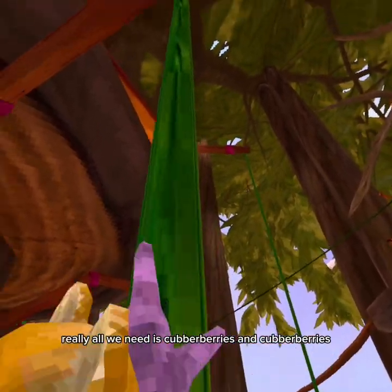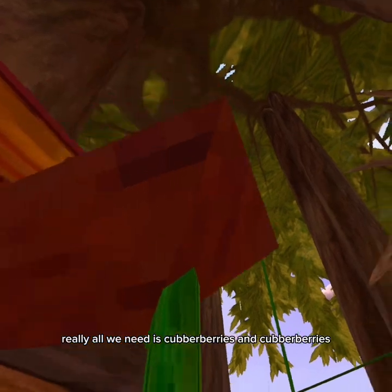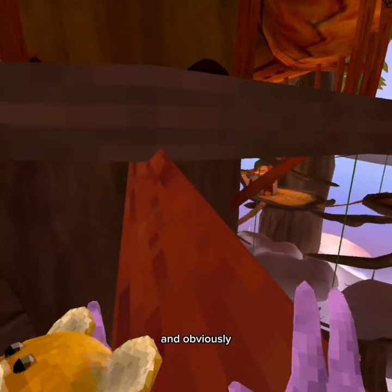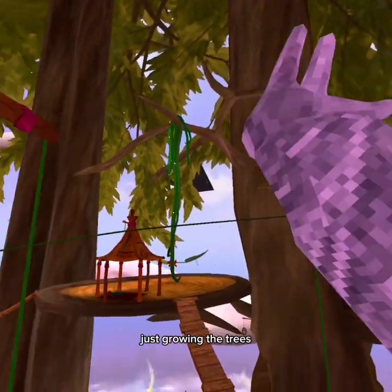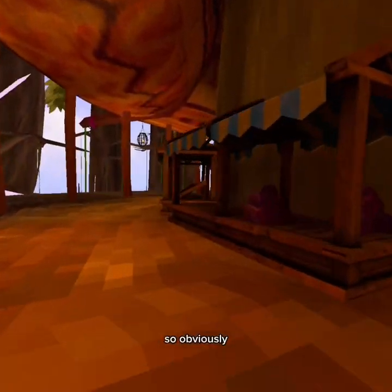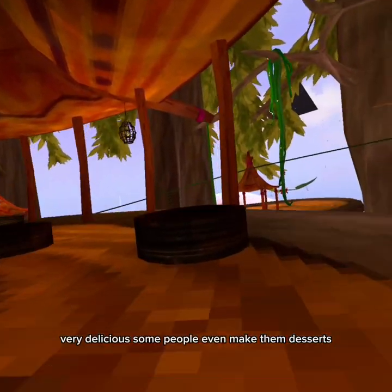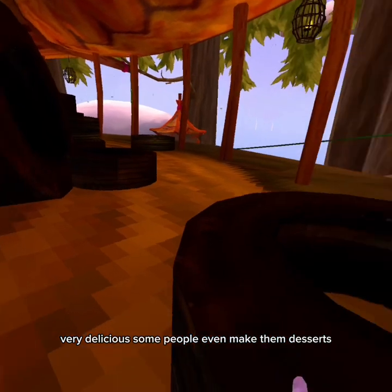The Plaza Store has literally everything for any monkey needs. Really, all we need to eat here is goobu berries — you eat goobu berries. And obviously there's bananas you don't have to pay for; you just go on the trees. Like I said, they have goobu berries here — very delicious. Some people even make desserts.